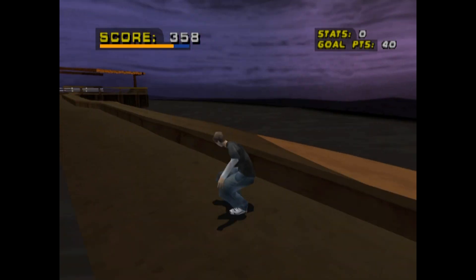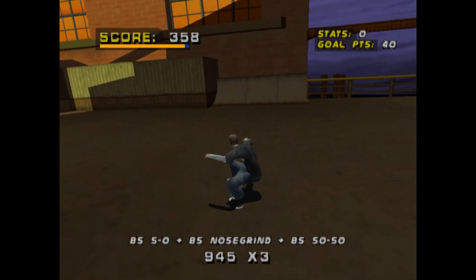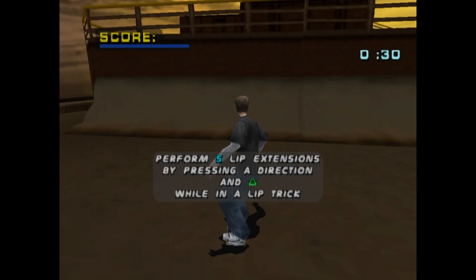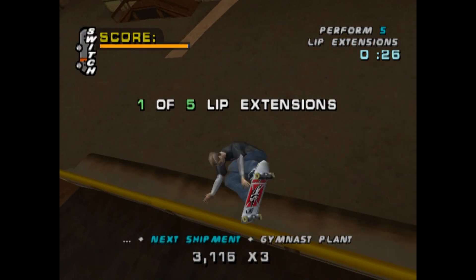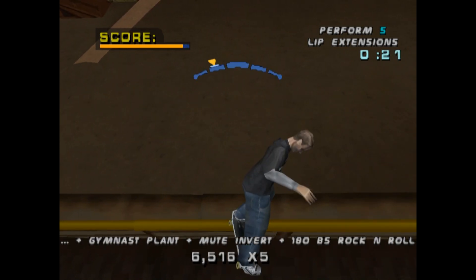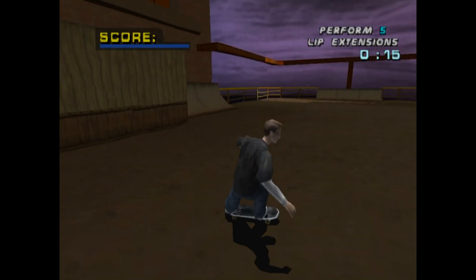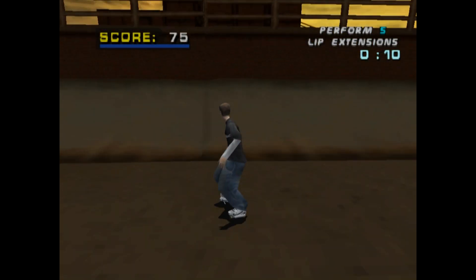Just like with switching up your grinds, you can switch into a special lip trick by switching up your lip tricks in this version. This area feels way tinier — really small. Very simple kind of set-piece things, like a bunch of ramps around one or two big elevated things in the middle, rather than weaving in and out and having multiple floors.